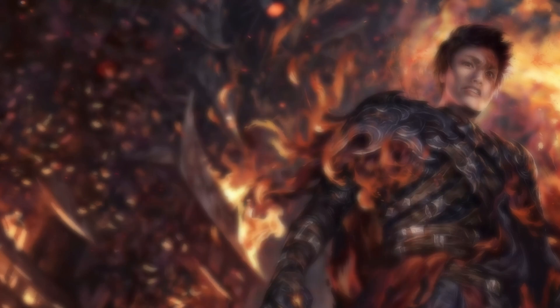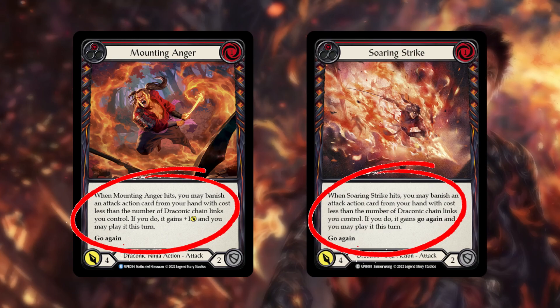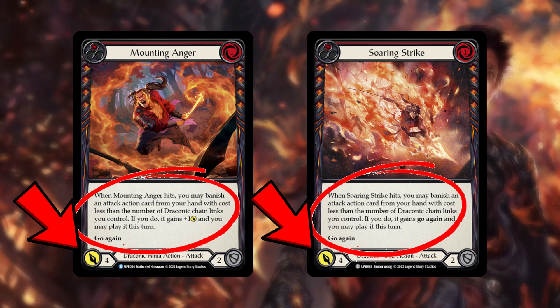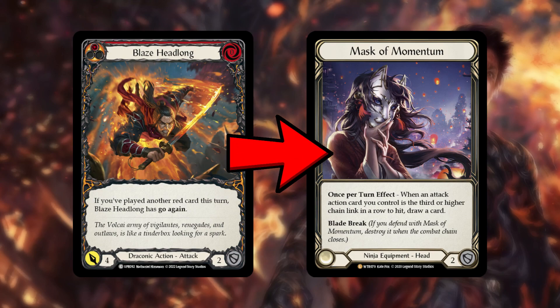Fi has access to Mounting Anger and Soaring Strike, which have very powerful on-hit effects, on top of being four attack with go again, making it very hard to block efficiently. Blaze Headlong is another four attack go again that can be used to threaten a Mask of Momentum trigger.